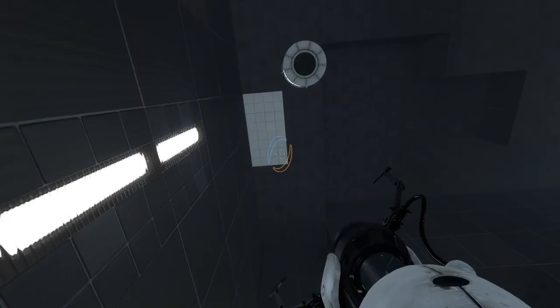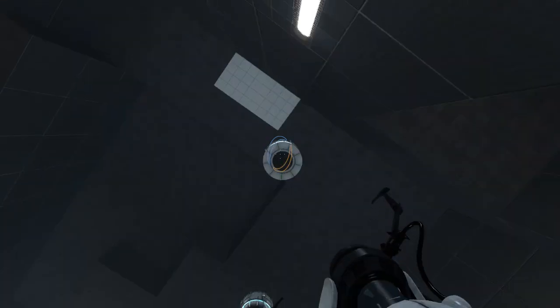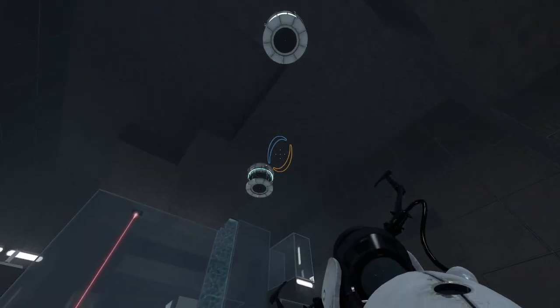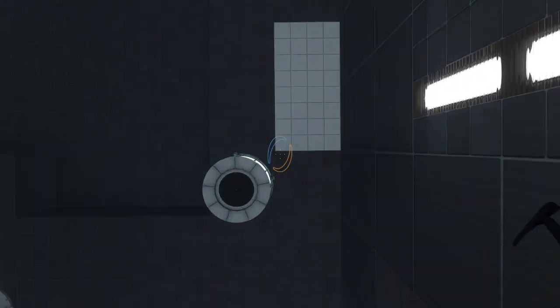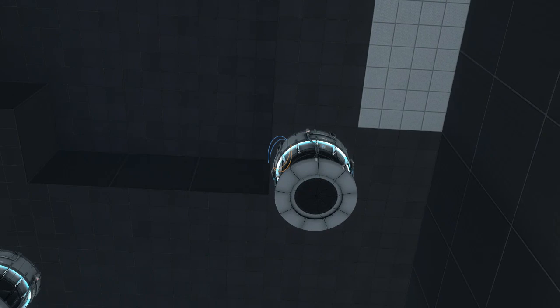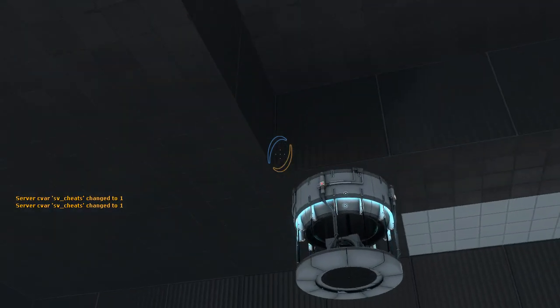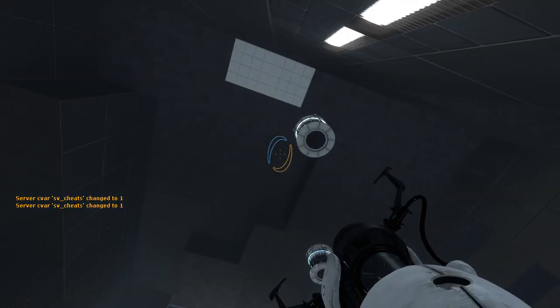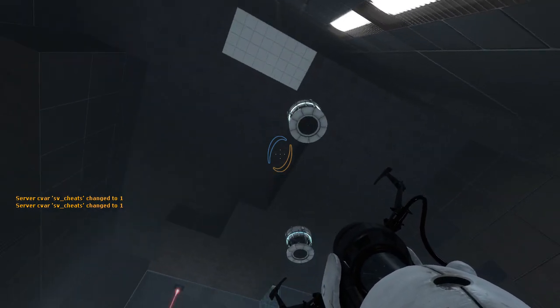At least we can get back up here pretty easily, but do any of these droppers have signage? Where's all the signage for this dropper? Is it on the side here? No. Who knows where it is. I guess that dropper just doesn't have signage — it must be optional decoration in that case.